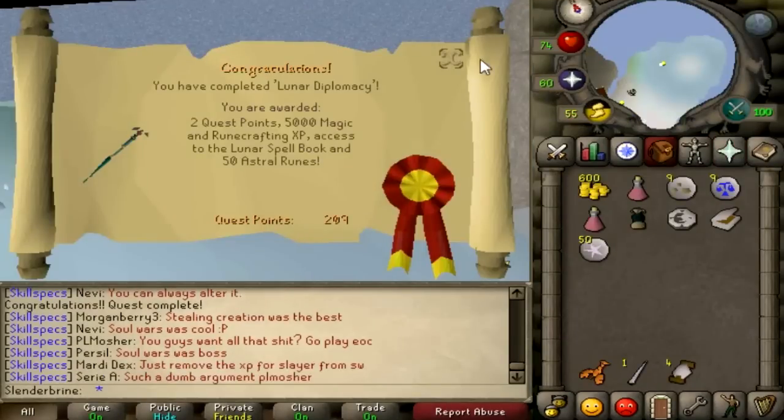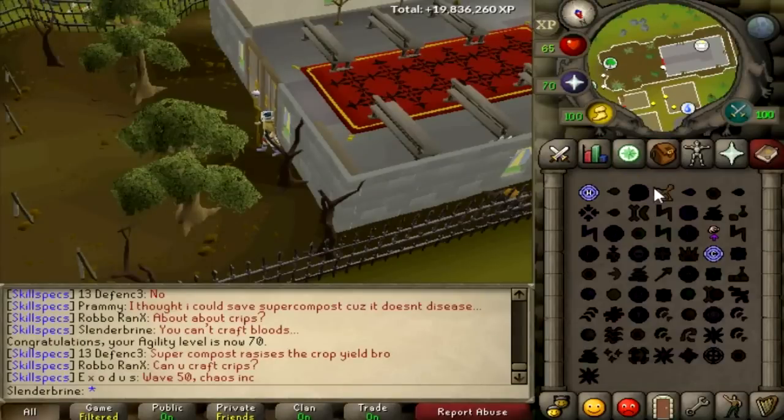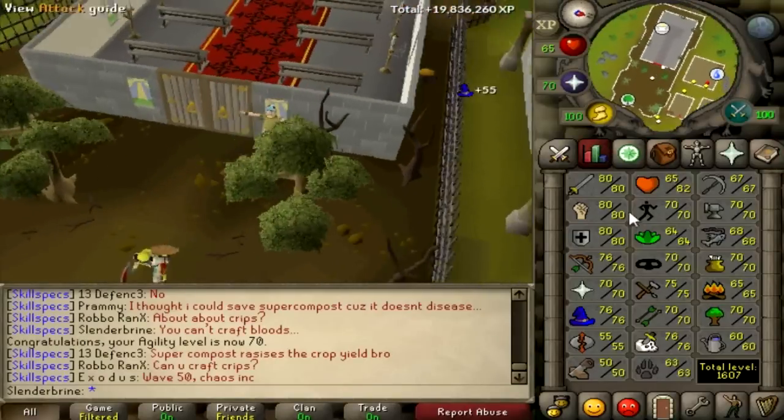We've completed the Lunar Diplomacy quest. This beautiful dragon is about to get absolutely wrecked and this is our mage gear setup already. So we have reached 70 agility — we no longer have to boost for that pipe in Tirannwn.